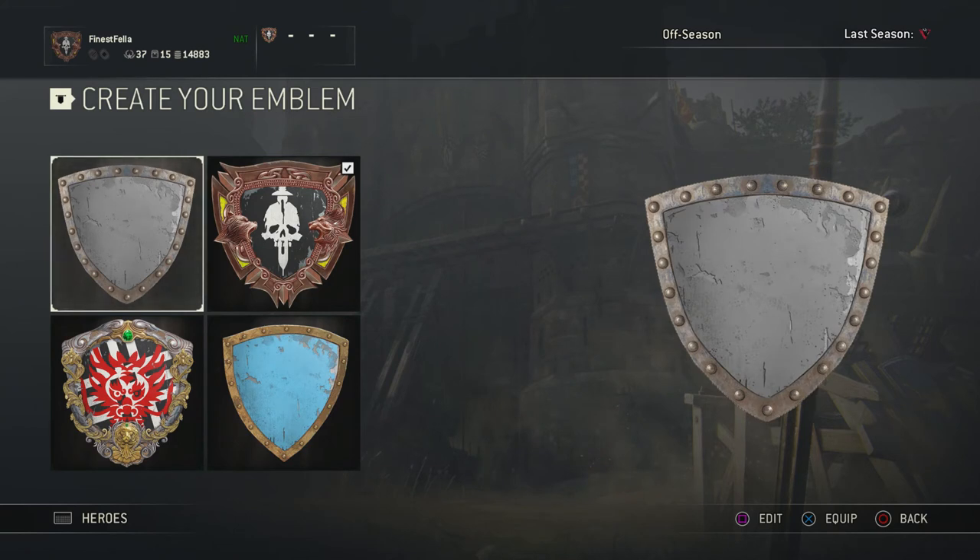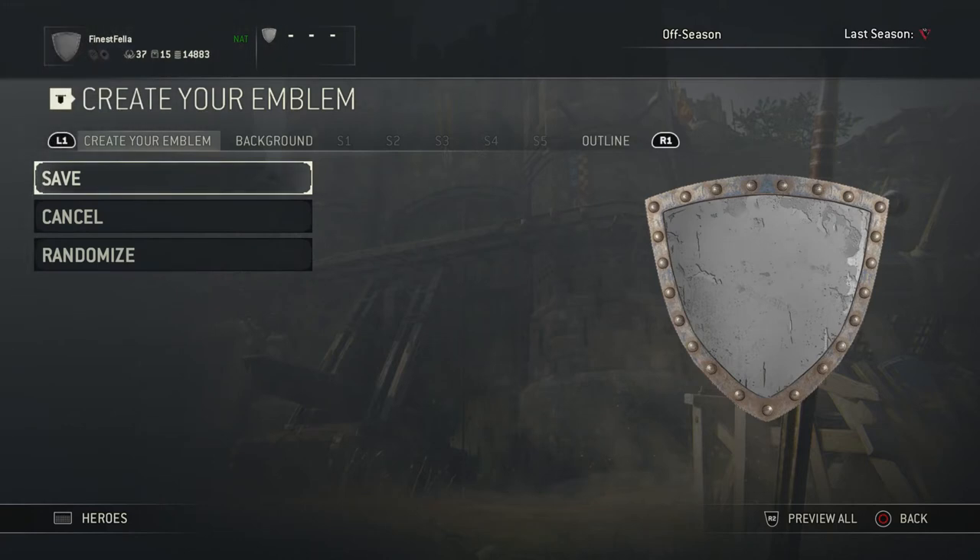I'm aligned with the Knights faction so I've got a nice triangular shield. What I'm gonna do just now is start up a new shield and show you how to do it.